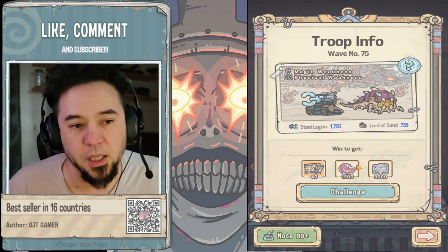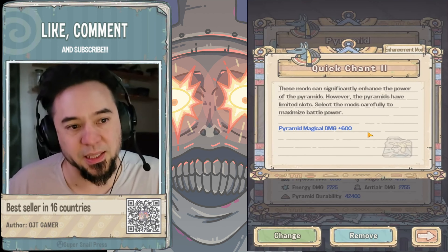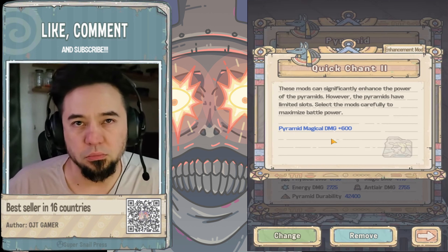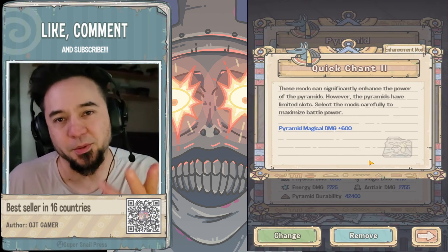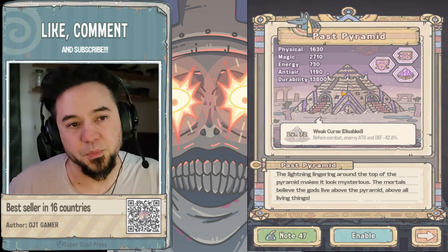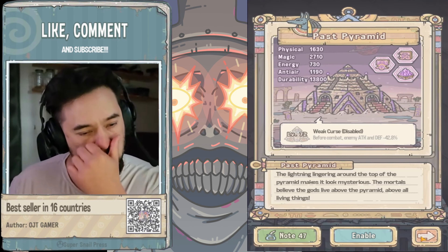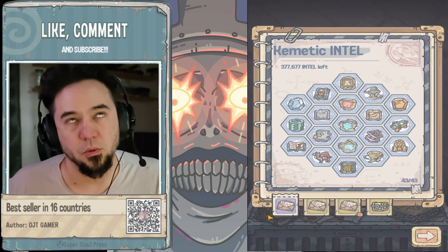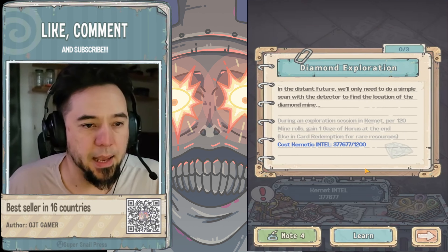I stopped at 75 — I couldn't go much further because quick chant is only at level two, and your purple is level three. What you need to do is eventually get one of these to a higher level, because once you do it'll give you bonuses like extra damage to energy type or similar.